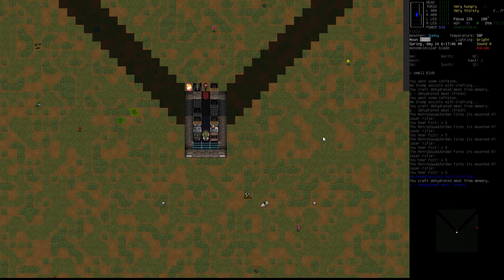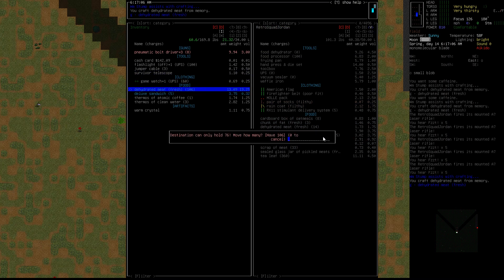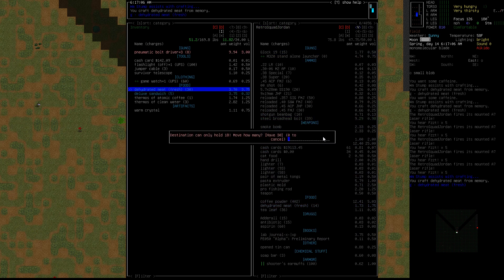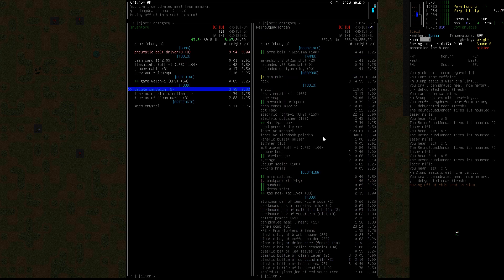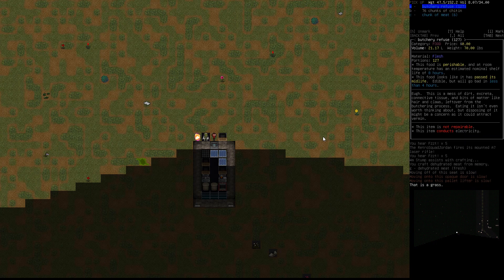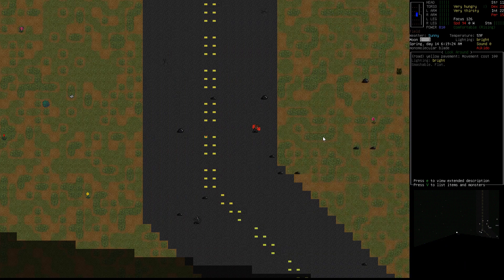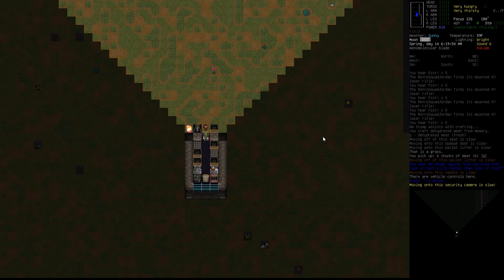Turrets shooting things as usual and we've got tons of dehydrated meat — we're gonna put that away. Yeah, we definitely need to unload some stuff; probably gonna be one of the first things we do in the next episode. Oh look, there's a ton of zombies over here — oh, it's a bunch of blobs. I feel like we should fight them but we don't need to.